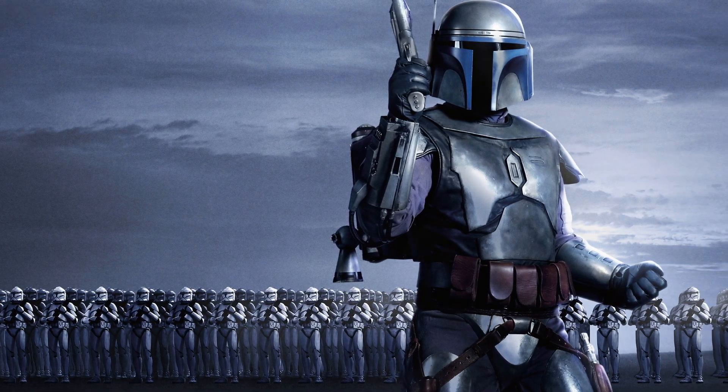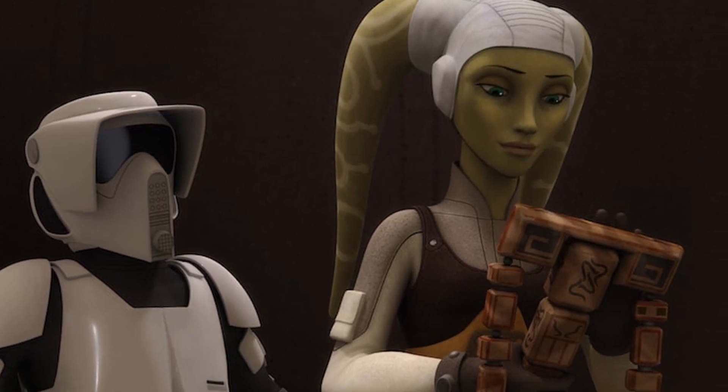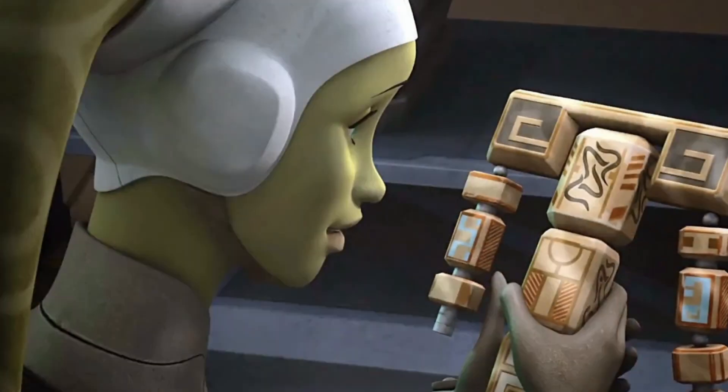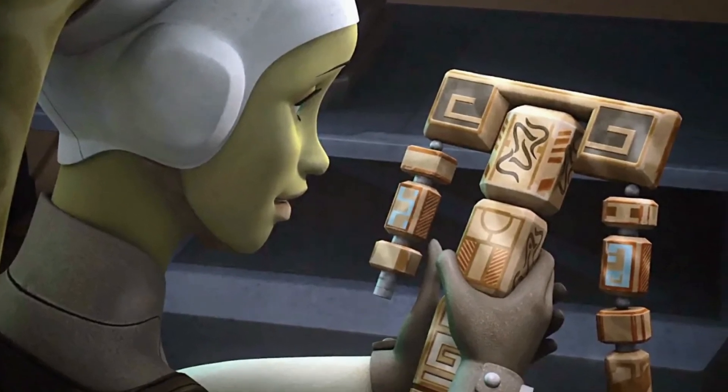The third item can be seen in the same scene, and it is the Kalikori. It was a Twi'lek heirloom which was passed from parent to child through generations. It was worthless for anyone except Twi'leks, who held this relic beyond value.